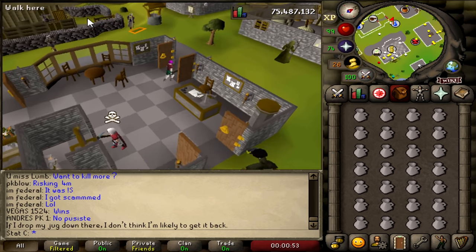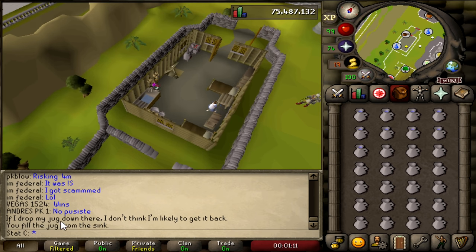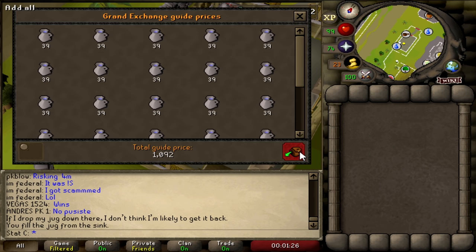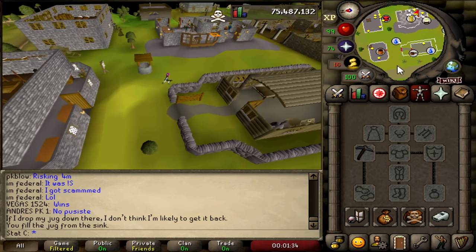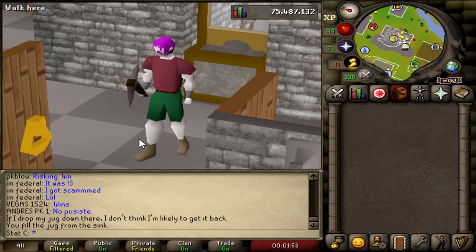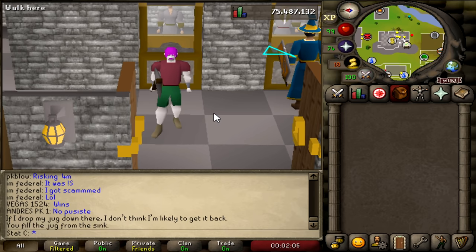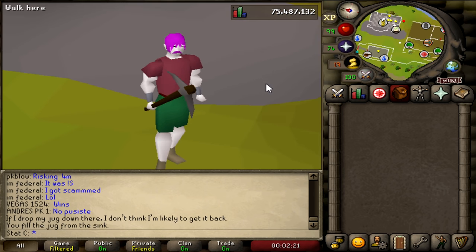Deposit all your jugs, pull out a full inventory, run to the kitchen just east of the bank, and use them on the sink — don't use them on the well on the way, you won't get the jug back. The jugs fill up extremely quickly. The price of one inventory alone already returns your investment plus 92 GP, so every inventory is actually 1k profit. Each inventory takes roughly 30 seconds or less, meaning 120 inventories an hour — that's around 120,000 GP per hour. Jagex made a huge change and this money maker has been reborn.